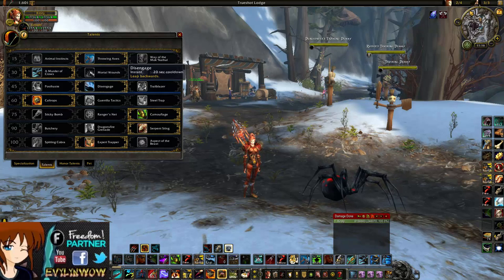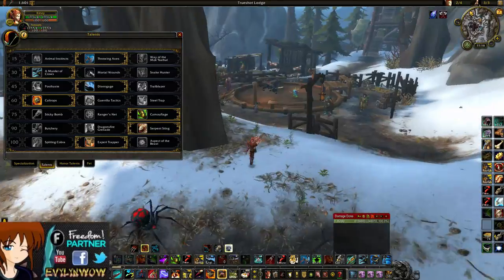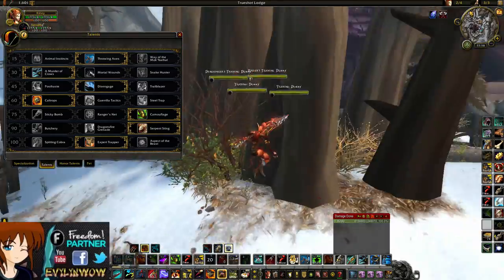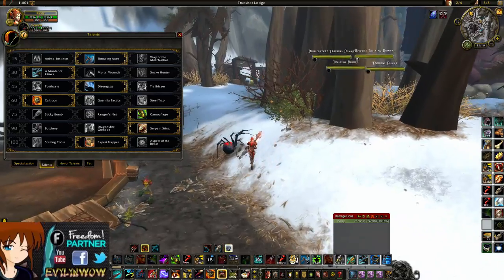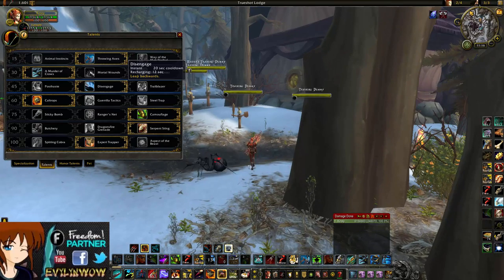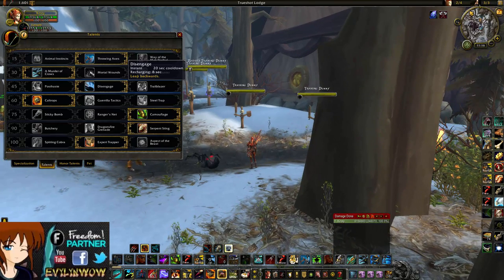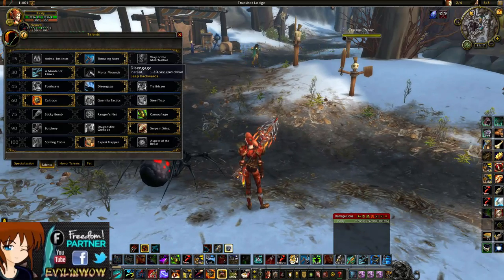The next change: there used to be a talent that reset your Harpoon on a critical strike, but now instead we have Disengage. You guys probably know what Disengage is — it just leaps you backwards. I'm glad they gave us this change because it gives us more options. For example, when fighting melee comps you can disengage to a healer, pop a trap under them, then harpoon across the map and deal damage to a target.